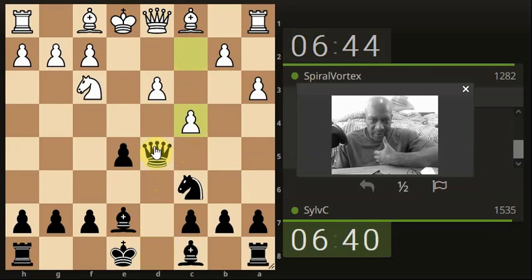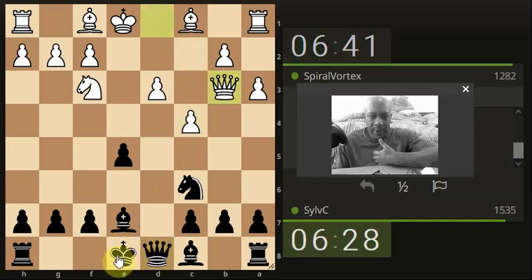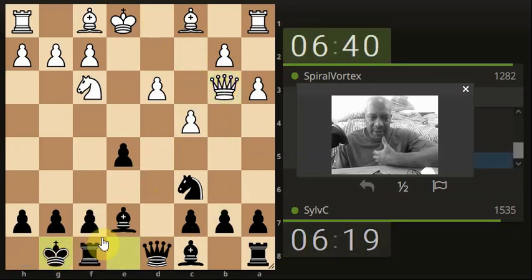We can always just bring the queen back nice and steadily. Could put a check on his king, but there's no point because the bishop is just going to come here. Let's keep it simple, bring it back. Now the queen's getting activated for potential here, or trying to hold my bishop to ransom. So I'm actually castling at this moment.